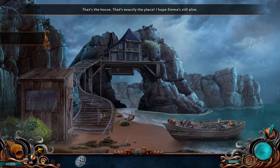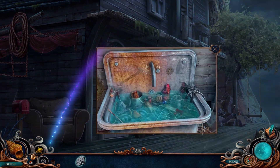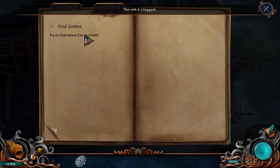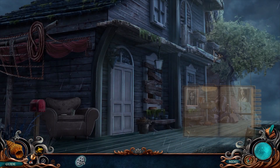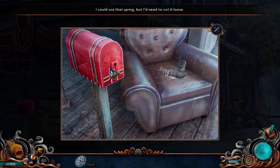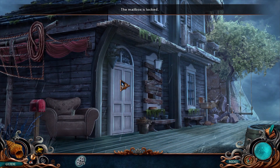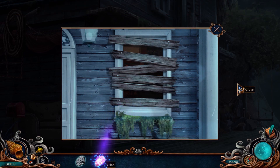I hope Emma's still alive. I'm amazed those stairs held. The sink is clogged. I could use that spring but I need to cut it loose. The mailbox is locked. The door — the boards are nailed on. That will get me through the window.